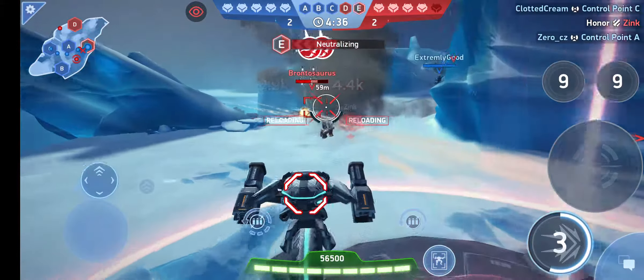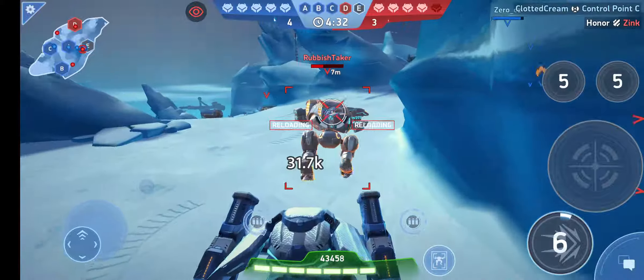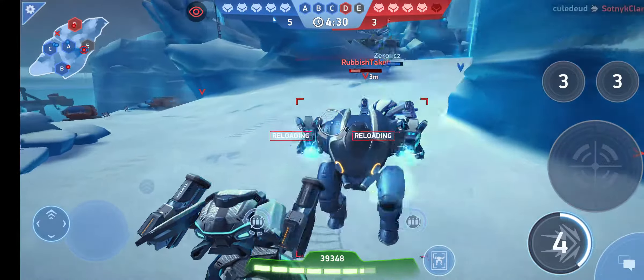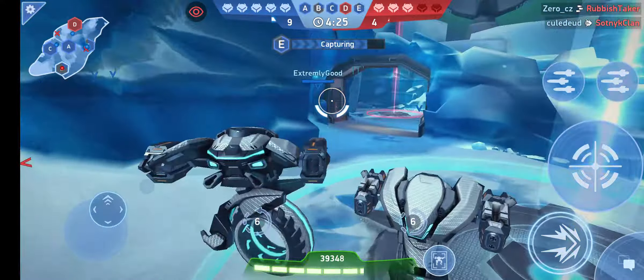Okay, there we go. Excellent. I got a javelin rack coming up. Here we go, let me try to knock him out. The shield — Juggernaut with his shield. I'm going to wait. I'm not going to waste my missile rack.